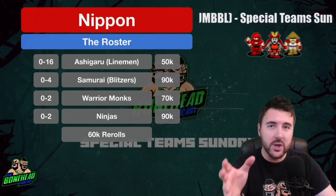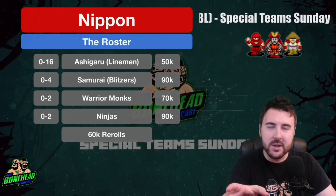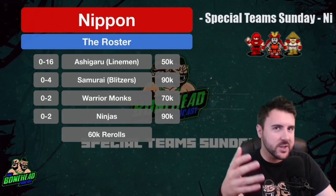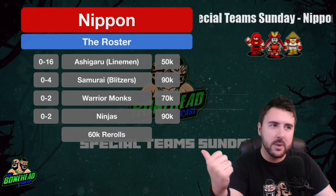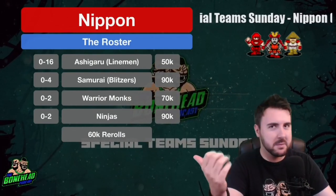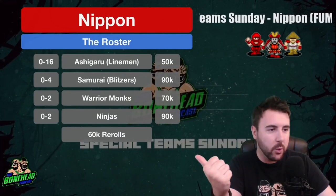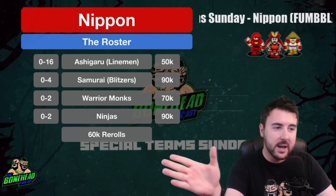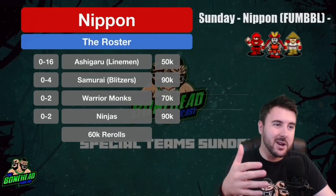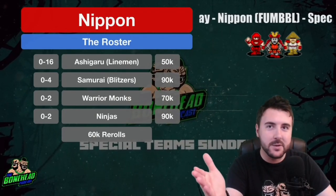I love the Ninjas especially in the Blood Bowl 2016 rule set. It's going to be interesting to see how well they function in 2020 because they have Leap. But as we discussed in Theory Thursday, Leap is not as bad as we all thought, and these Ninjas are going to be very frightening in 2020 as well. 60k rerolls make it a medium cost team, which is just fine.